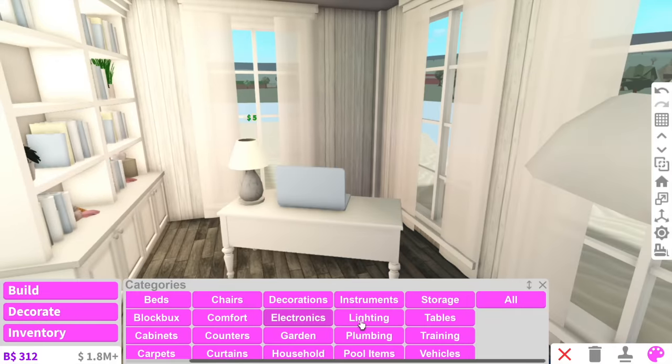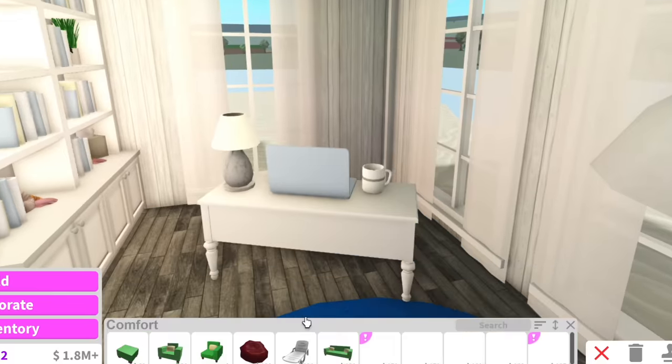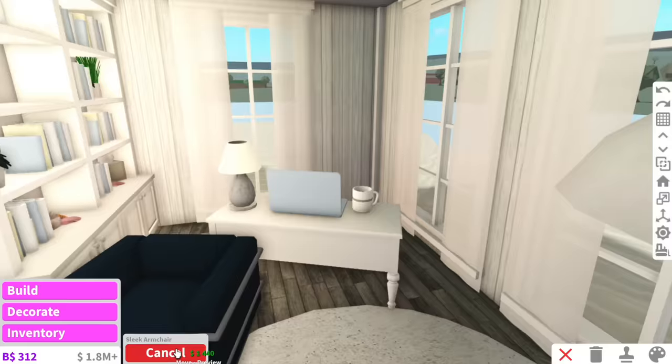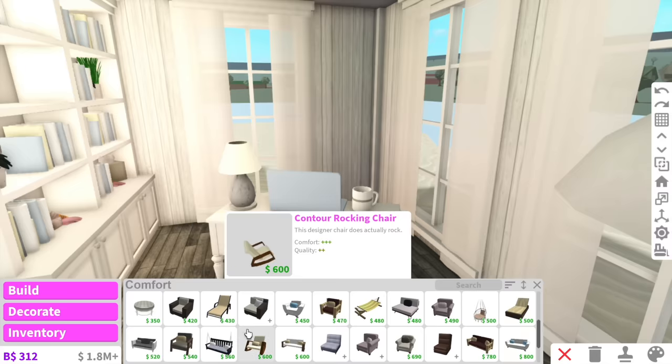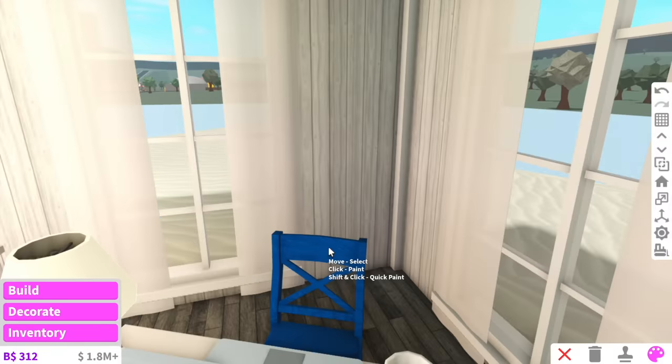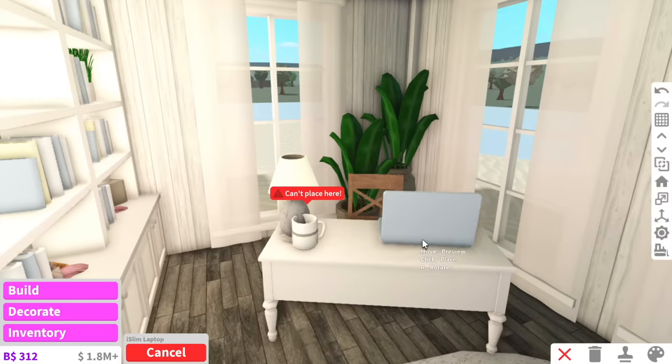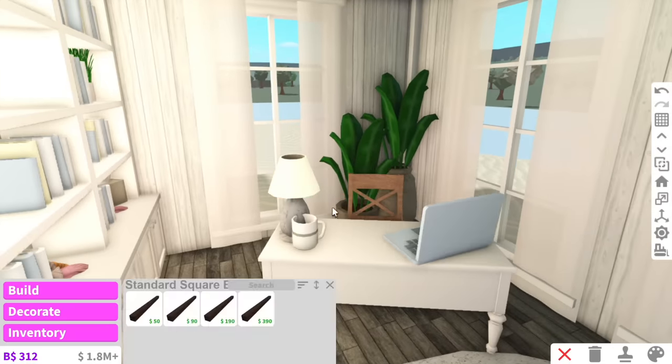I'm going to keep the desk really simple because I don't like things too crowded in Blocksburg — keeping everything relatively minimalistic. For my chair I can have a nice fancy office chair... am I going to spend 1,400 on an armchair? No. Instead we're just going to use this cute little deck chair. I might put the laptop on the corner — that looks so much better than when it was in the middle. There we go, the office is all complete.